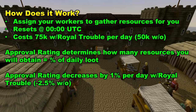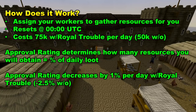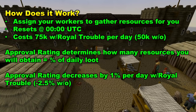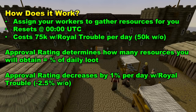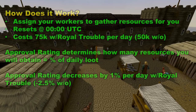At reset time, you will collect your resources, or they go to the coffer for you to collect later. Resource collection depends on the approval rating, which determines how many resources you obtain. At 100% approval rating, you gather 100% of the daily loot. It decreases by 1% per day with Royal Trouble, or 2.5% if you only have Throne of Miscellanea. This is why Royal Trouble makes it more passive — you only lose 1% per day. If you leave it for a week, it only goes down 7%, so on that seventh day you'll still get 93% of the daily loot, which is pretty good.